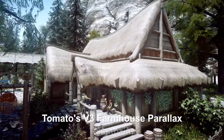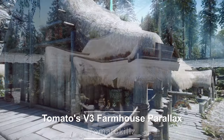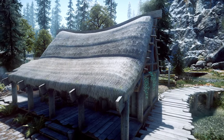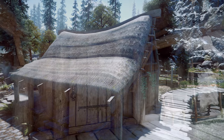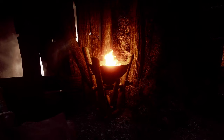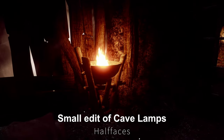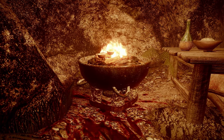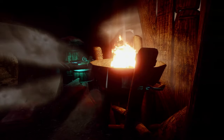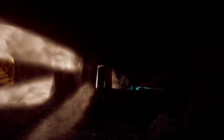Next up is Tomatoes V3 Farmhouse Parallax. This mod upgrades the textures for farmhouse buildings, offering resolution options of 4K, 2K, and 1K, and supports complex parallax materials. Additionally, there's Half Face's small edit of Cave Lamps, a replacer that enhances the models of Cave Lamps. While mods like these can improve the visuals of Skyrim, it's important to remember to choose a resolution that is suitable for your computer.